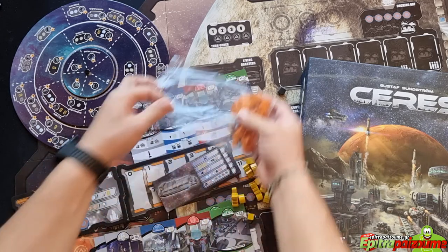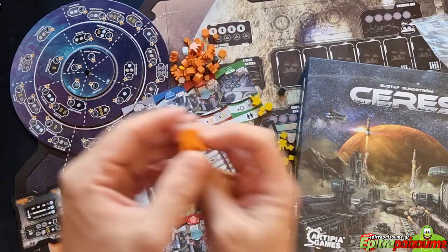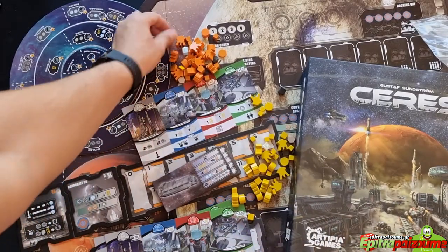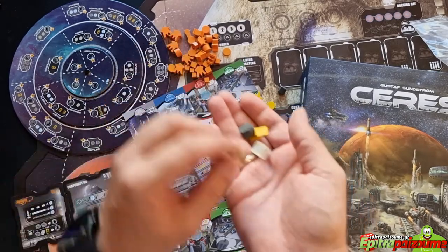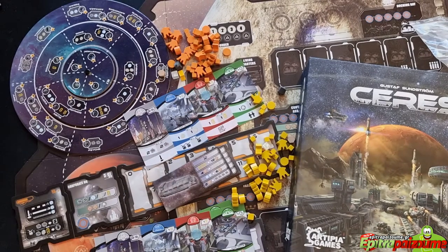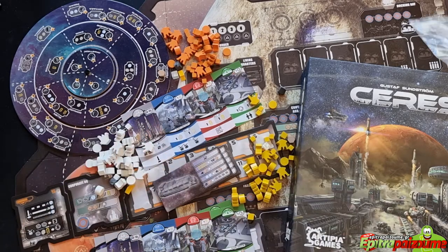Already these look really, really nice — look at these custom meeples, really cool. There are four colors for each of the player colors: orange, white, yellow, and purple.